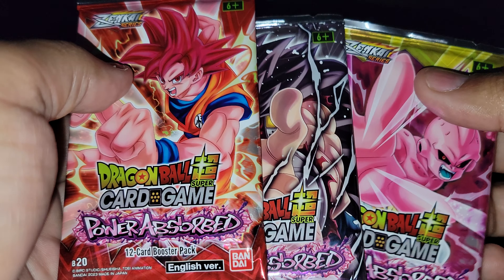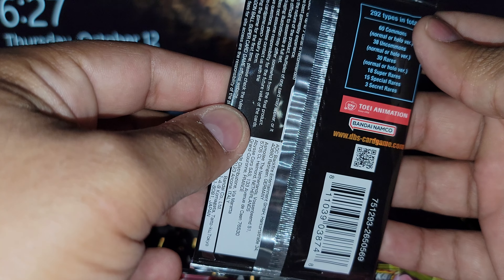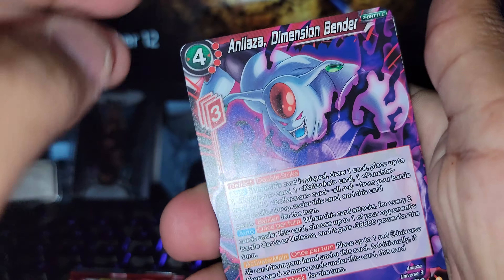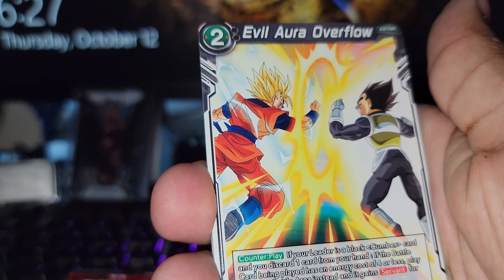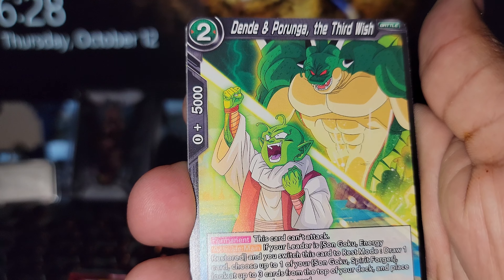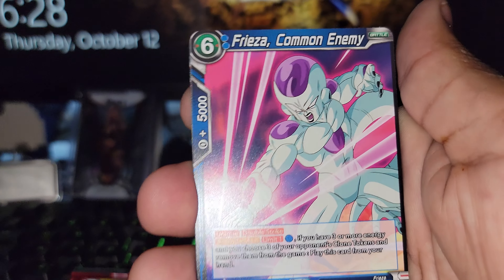We're going to start off with — I know this is non-canon, I don't remember his name. It was from... oh my gosh, I'll probably remember towards the end of the video. Here we go, made it easier for me to open. Ooh, I'm liking these cards so far. It looks like it's from the Tournament of Power. You have Aurora Flow, Krillin, Android 17, Hercule, the Denae and Purunga, Dabora, Android 18, Frieza. These are looking really nice.